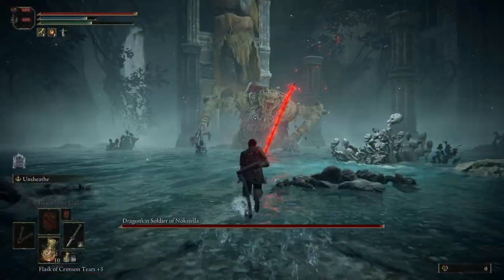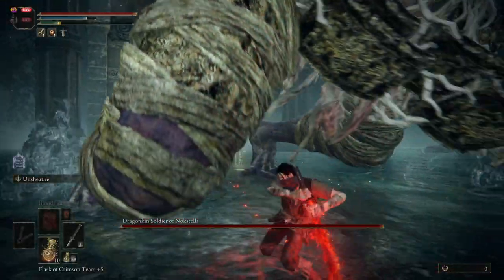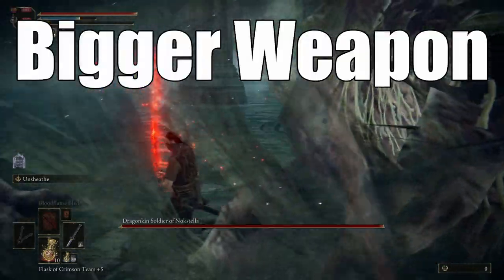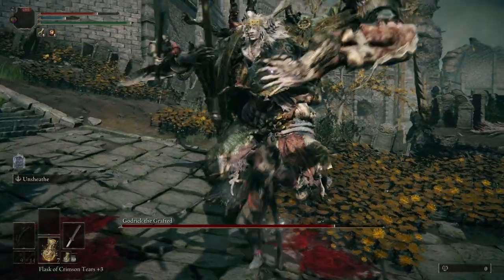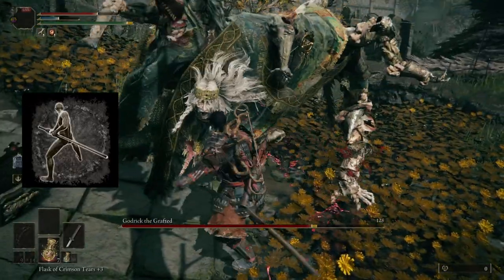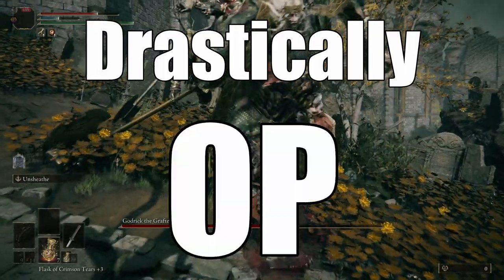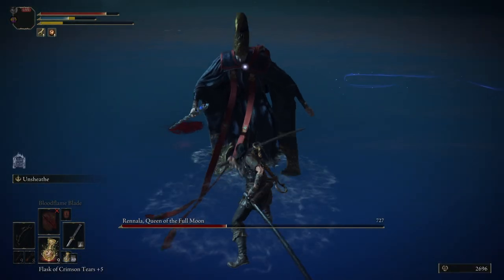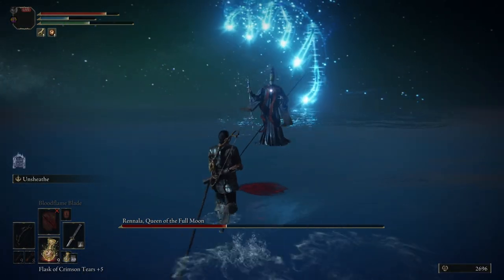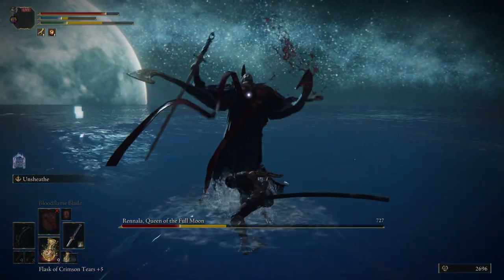Let's start with some of the easier things to tackle — the weapons. Our big sword is going to be the Nagakiba. The Nagakiba is the largest katana in the entire game and follows the scientific principle of bigger weapon means better weapon. Our Ash of War is going to be Unsheathe, because it mirrors Jin's own Iai techniques when he is dueling other ronin.